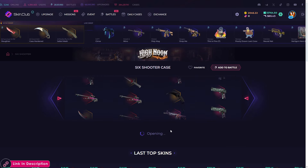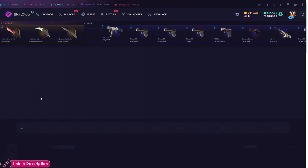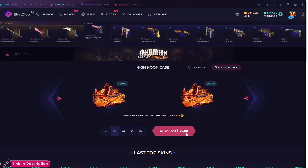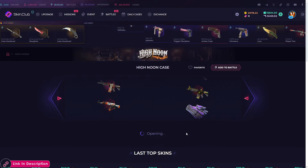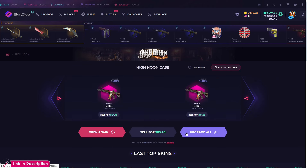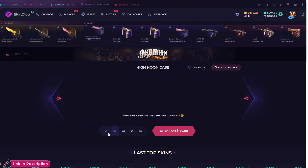One more time — come on, any knives? Okay, not again. I'm not gonna try that again. Maybe we can open a High Noon case — two of them for 160, let's go with that. Come on, let me get a knife! Oh my god, look at that one — a knife and a glove, almost. That's a big loss.